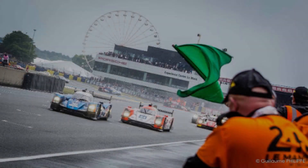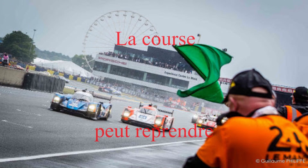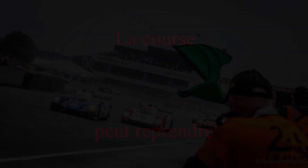Après le drapeau jaune, on va voir le drapeau vert. Le drapeau vert signifie tout simplement que la piste est claire. Généralement c'est après une zone de danger, donc souvent après un drapeau jaune, ça peut être aussi après un drapeau blanc ou un drapeau jaune et rouge, celui où il y a de l'huile par terre. Le drapeau vert va être agité une fois que cette zone est passée pour vous dire que la course peut reprendre et que les dépassements sont à nouveau autorisés.